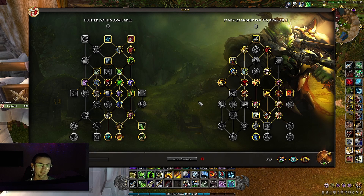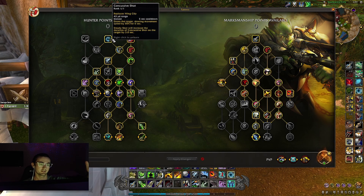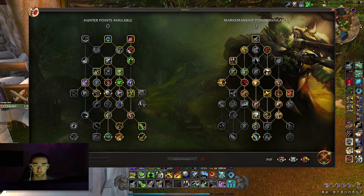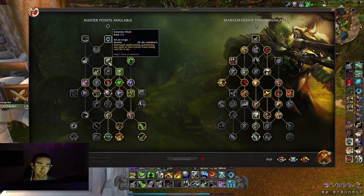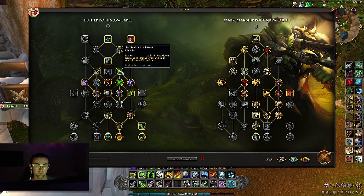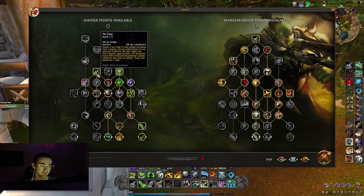Let's get into the talents — we're going to start with the Hunter tree first. You're taking Curbed Shot for the slow, Kill Shot obviously, into Improved Kill Shot which increases Kill Shot crit damage by 25%. Then you want Posthaste so when you Disengage you get that movement speed boost, Counter Shot so you can interrupt people, one point in Natural Mending so every 25 focus spent reduces the remaining cooldown of Exhilaration by one second, then Survival of the Fittest — which is new, it now works even when you have a pet — reducing all damage you and your pet take by 40% for six seconds, and Tar Trap to get the slow.